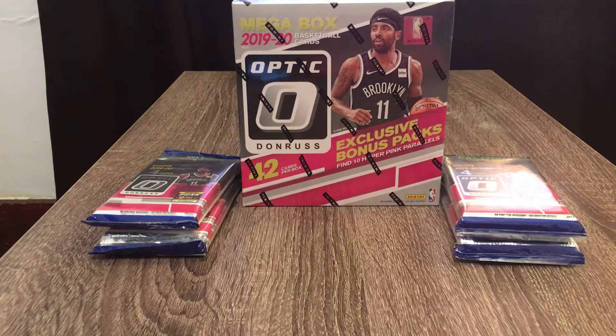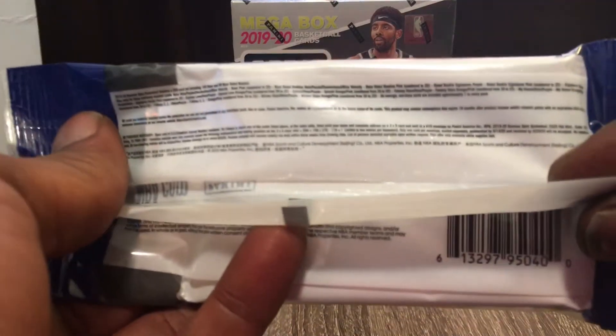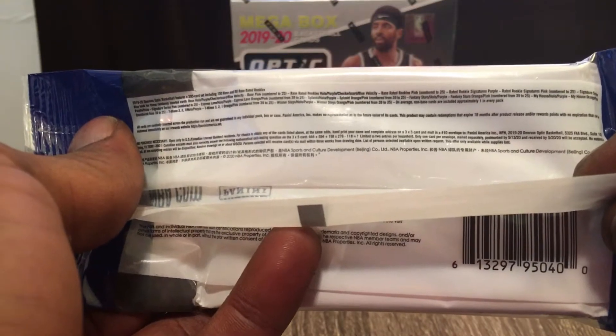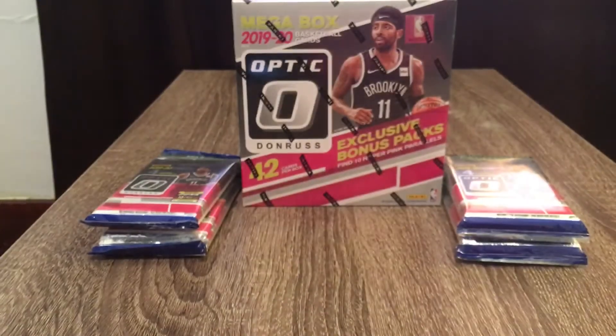We got five hanger packs and one mega box. I have one hanger pack right here in my hand, just want to show you guys what we can get. We're guaranteed three blue velocity parallels, and you can get rookie cards, signatures, and a lot of other stuff. Hopefully you guys want to take a pause and check that out, but we're gonna go right into this first pack.